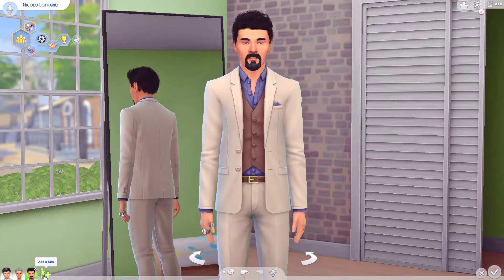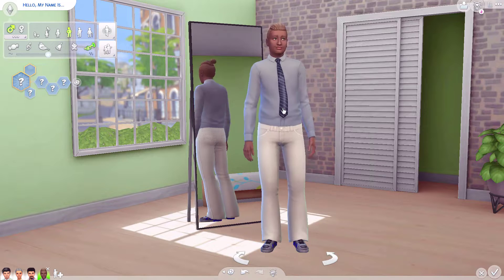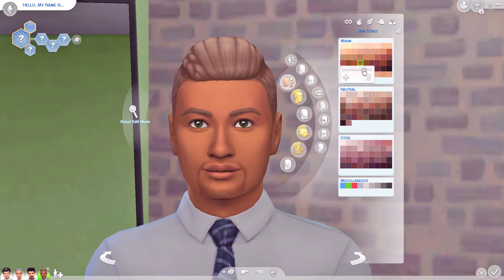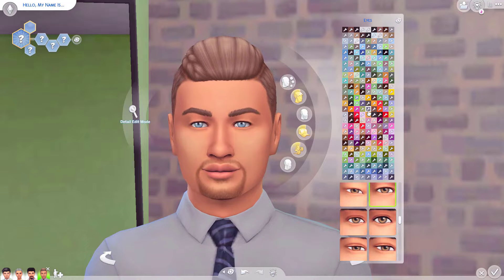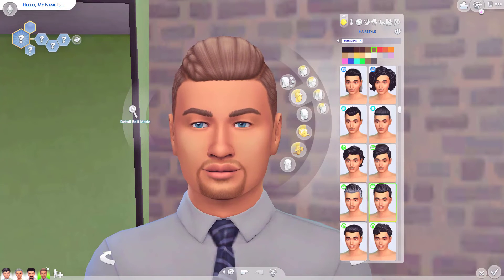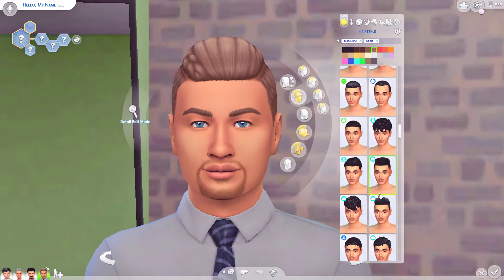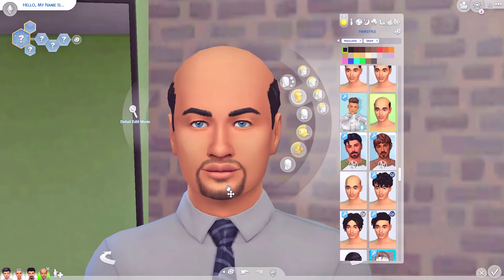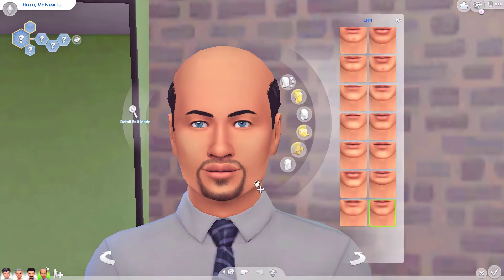Now Don turned out to be such a cutie in this save file, and something I learned while doing the research for this video was that Don was actually in the medical career in previous games — he was level three. If you know Don in the Sims 4, he has no background story at all. He is unemployed, he has a fitness skill, and he's supposedly in a relationship with Katrina Caliente but living with Nina and Dina, which is freaking weird, but they don't actually have a romantic bar — they just happen to be living together.